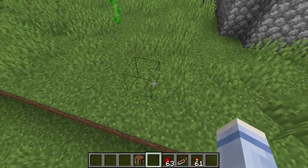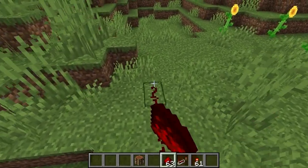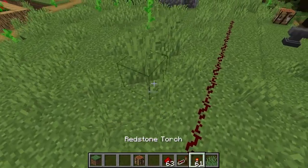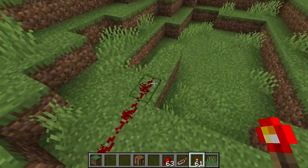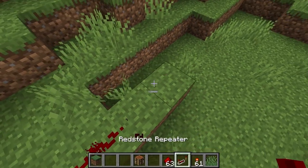Now let's show how this works. We place redstone: one, two, three, four, five, six, seven, eight, nine, ten, eleven, twelve, thirteen, fourteen, fifteen. Place the torch right here and boom — it comes all the way here but stops right there. You can see there are no particles coming out of it because it's not powered.